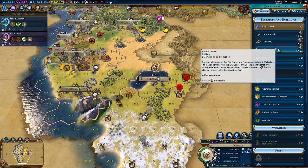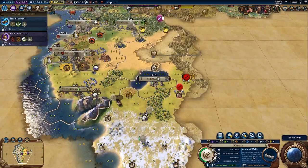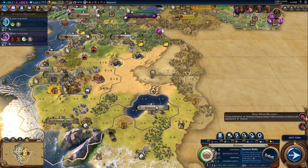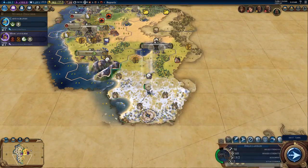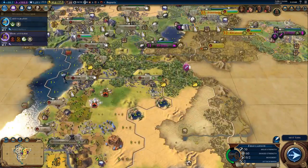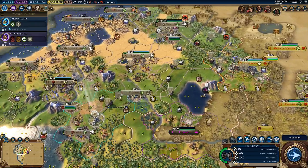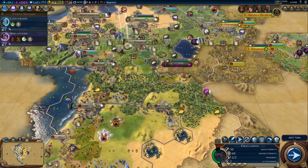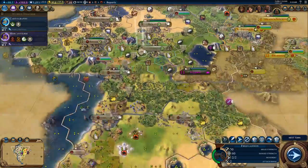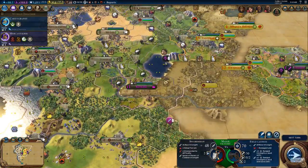Let's just go with walls because I'm going to buy both those. We've got a lot of work to do on these two cities. We're going to send him - we don't really need one right there. I'm just trying to cover all of our outer cities and keep them protected.